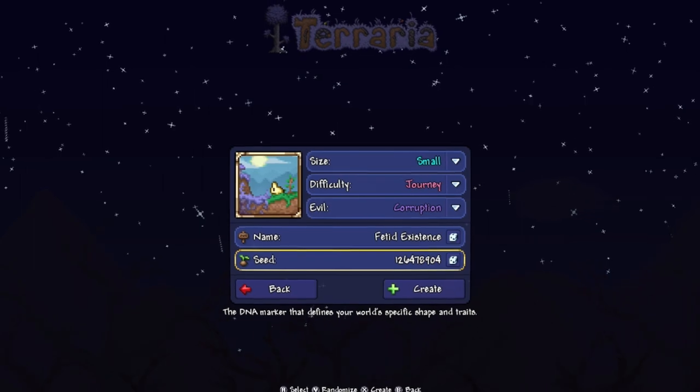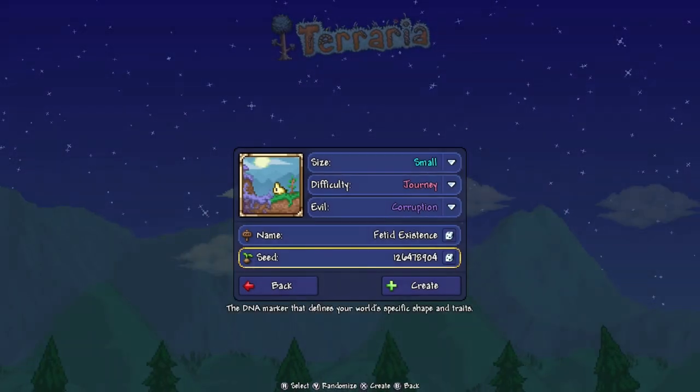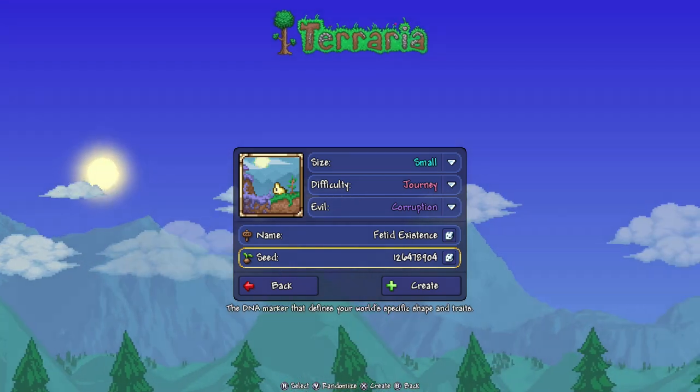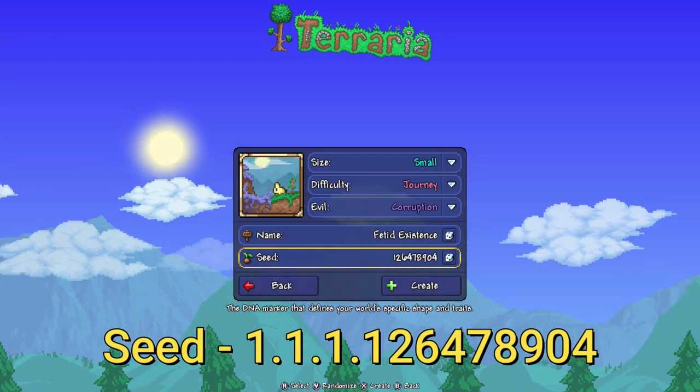Let's show you how to create the world. All right, here we go. We're on the world creation screen, we're gonna do this quickly. The size of the world has to be small — not medium, not large. Medium and large are different worlds, it's got to be small.